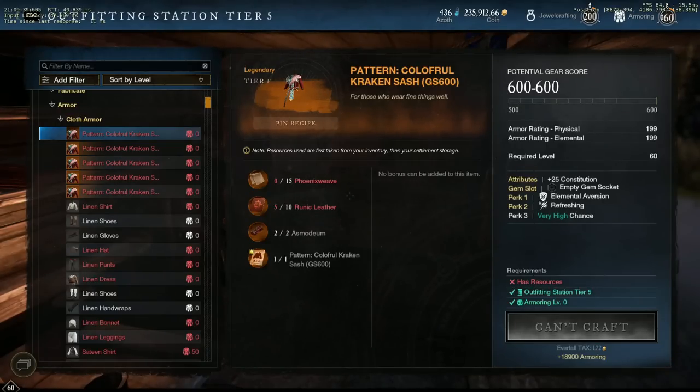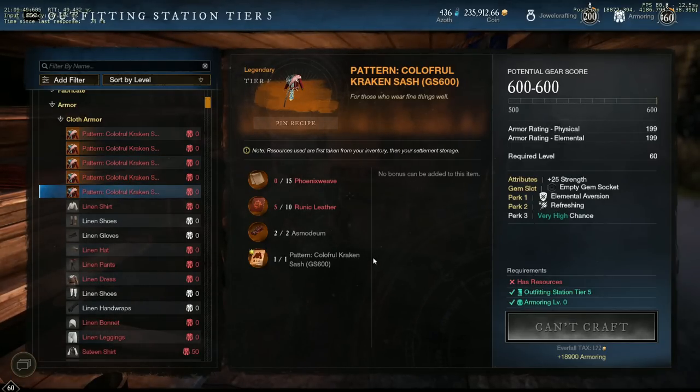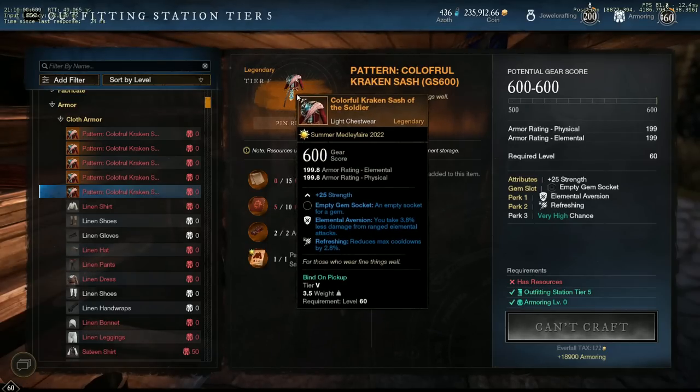When you purchase one of these patterns and take it to the respective crafting station to make it, you will immediately notice a few things. First, it is of course guaranteed to craft a gear score 600, which you will at first glance think is amazing. It also requires no armoring skill to craft — again, very amazing. It does require you have a bit of rare cooldown materials, but that's to be expected. These pieces provide you with the stat option of your choice: Dex, Con, Strength, or Intellect, so you can choose which you would like.